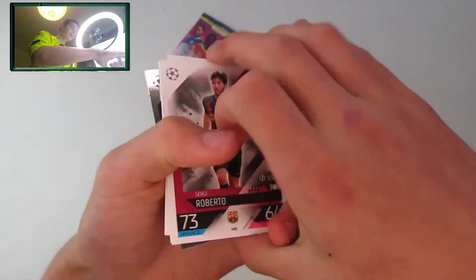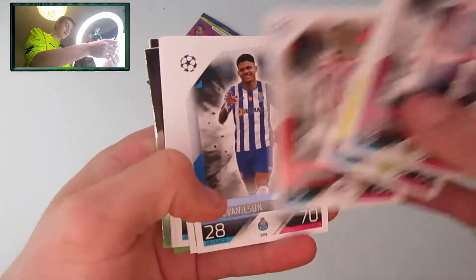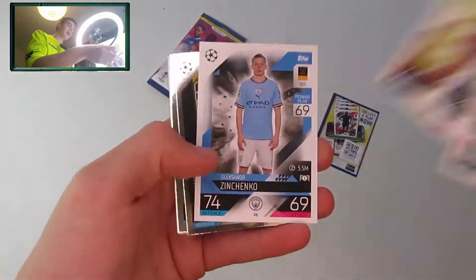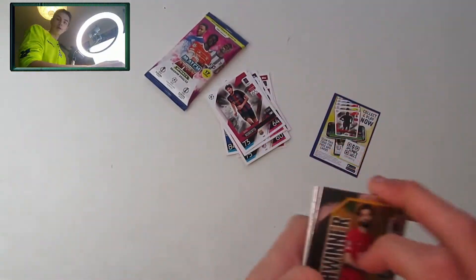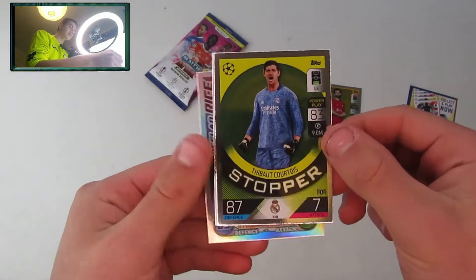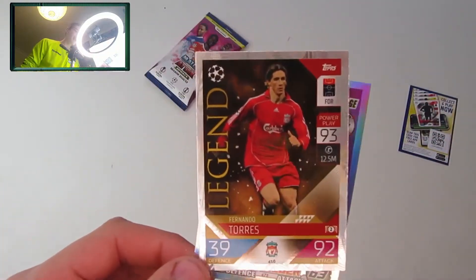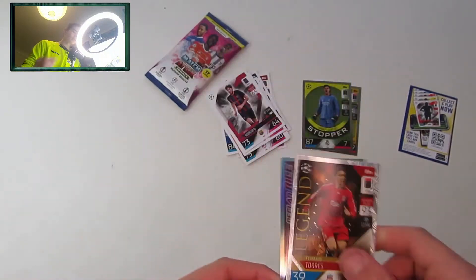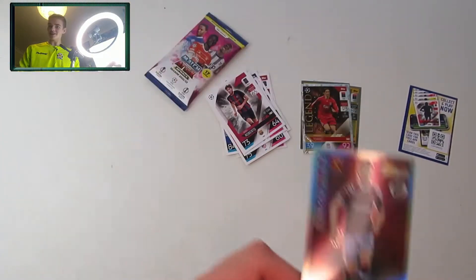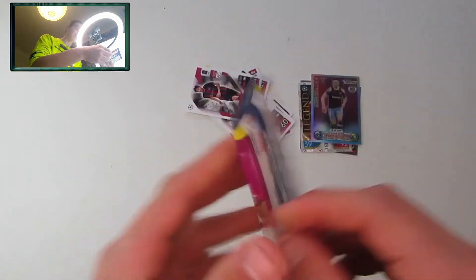We'll open the classic pack first. Here is the code for you guys. We get a Sergi Roberto, Akanji, Mandava, Alisson, Handanovic, Emerson Royal, Pellegrini, and Zinchenko. For inserts, we get a Match Winner Mohamed Salah, a Thibaut Courtois stopper, a Fernando Torres legend card — what a design — and a Declan Rice heritage card. A really good start to the opening.